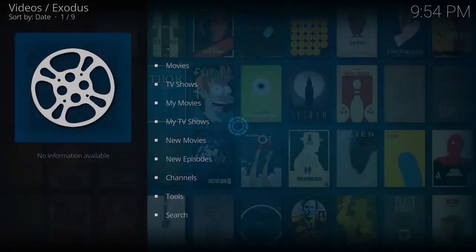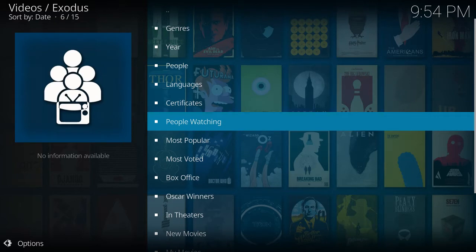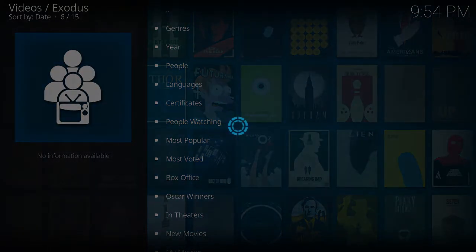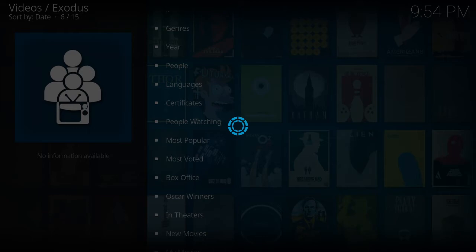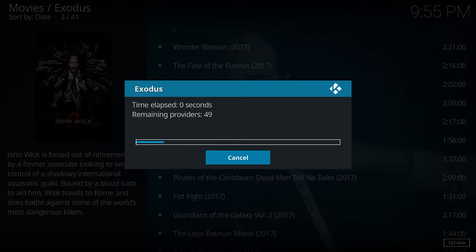See how long it'll take. Whatever is holding back, just get rid of the provider itself. So let's go to People Watching in the Movies section. Let's go with John Wick and see how long it'll take. We'll stop at whatever provider is stalling us.